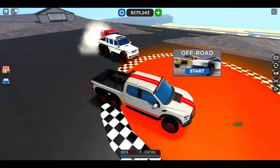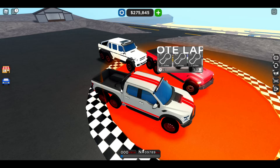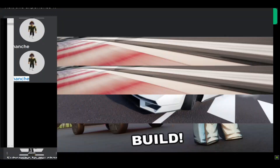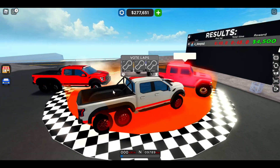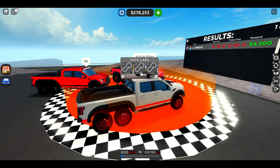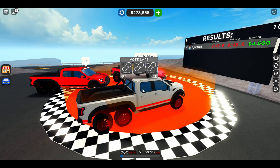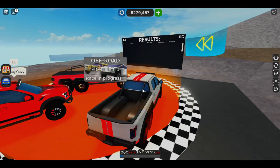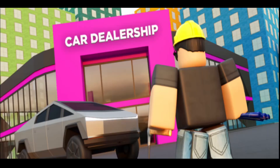Now we have three six-wheel drive trucks in the new off-road race — two six-wheel drive Ford Raptors versus the Jeep Ranger. We are starting here with the light bar on.